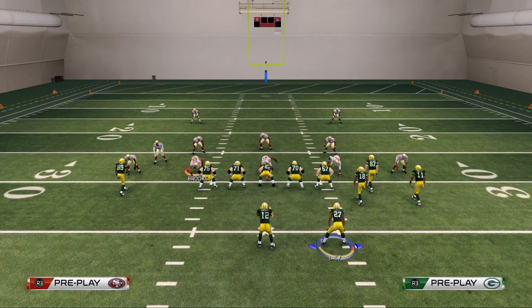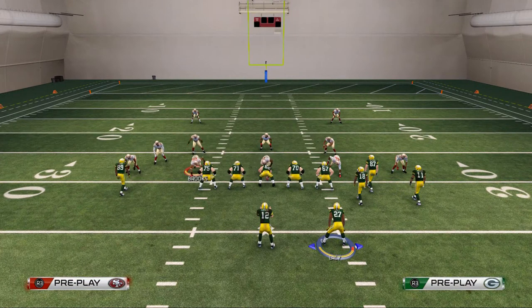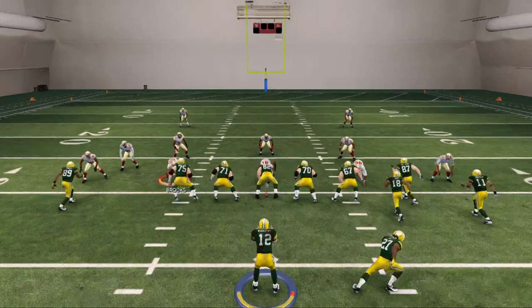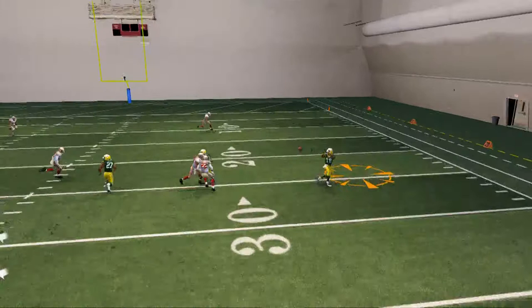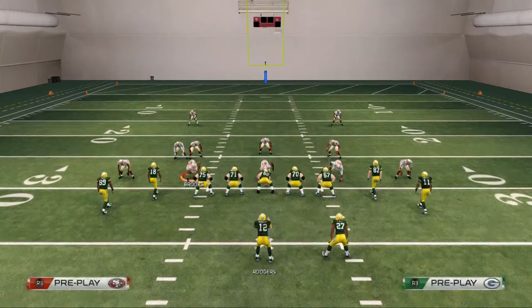The progression is going to go like this: first we're going to look to Randall Cobb, second to Jordy Nelson, third to James Jones, fourth to Eddie Lacy, and then our last read is Jarrett Boykin on the right side. The first read is a quick pass that does a very good job at beating two men under.